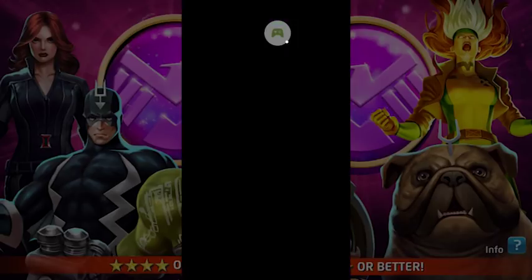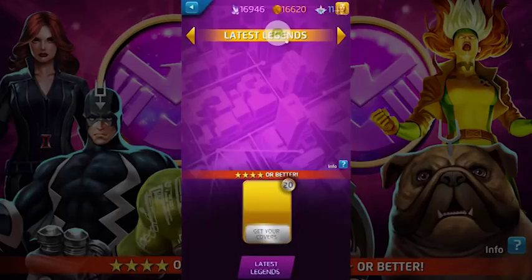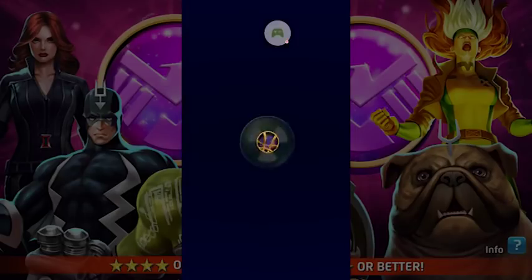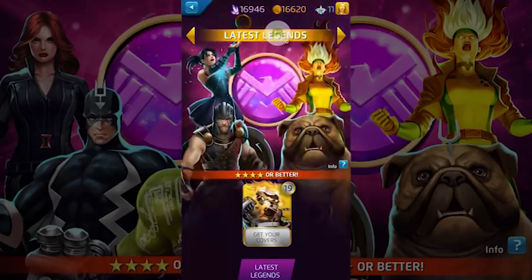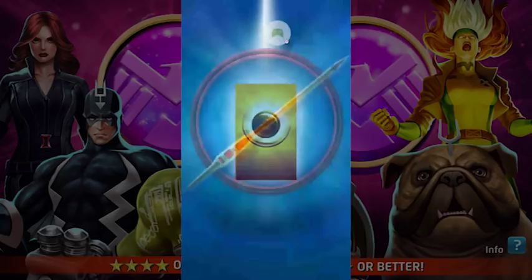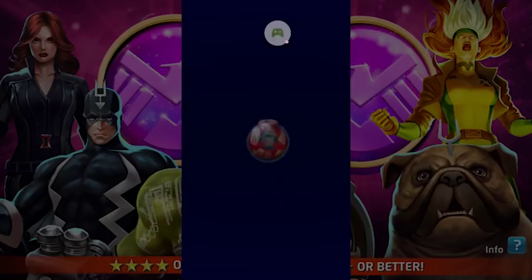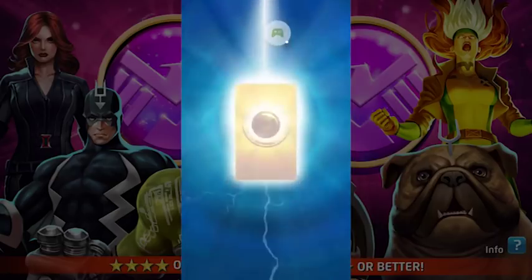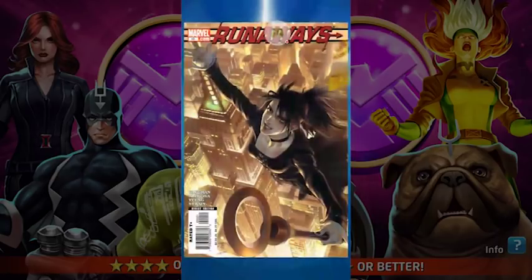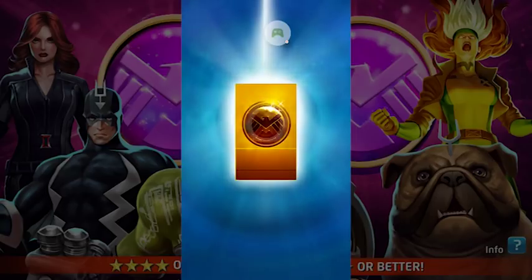Hipster Danny Rand. Spider-Woman - that'll go to waste probably. Kate - that'll go to waste. Another Yondu. Come on. Yondu - that one we got a bonus. And it's a Nico - I should really watch out, how many covers of Nico do I have?